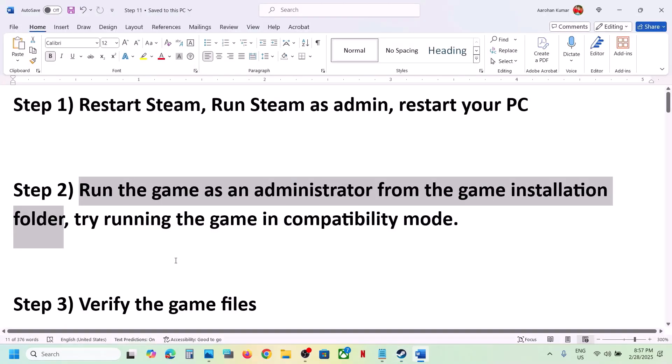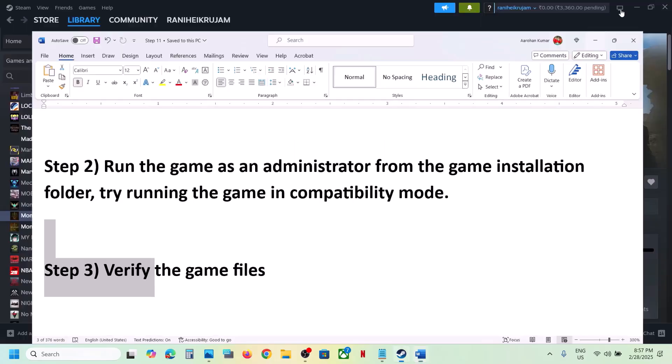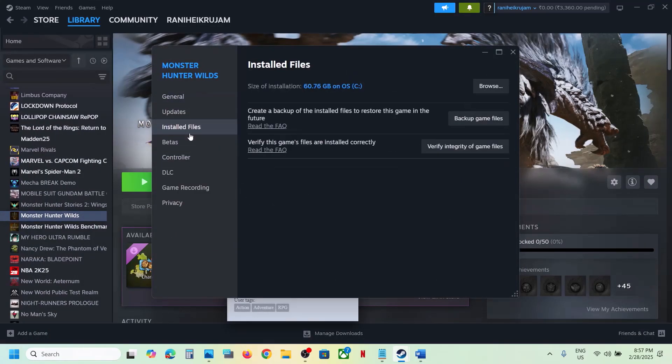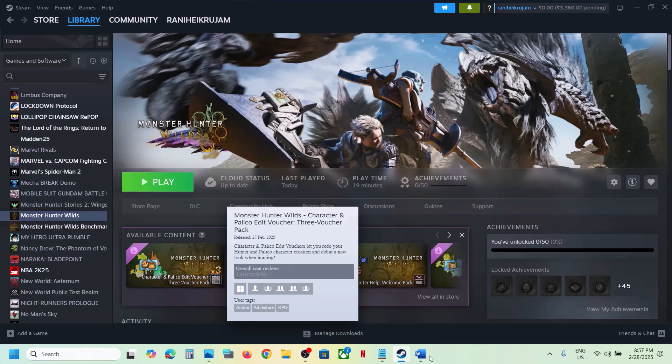The next step is to verify the game files — do not ignore this step. Right-click on the game, select Properties, go to the Installed Files tab, and click on 'Verify integrity of game files.' Once the verification is 100% complete, launch the game and check.